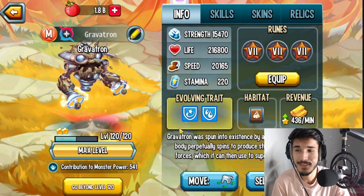Hey, what's going on guys, welcome back to another Monster Legends video. Today I'm going to be reviewing the Monster Gravitron from the recent Maze Island. It's going to be at rank 2 level 120. I'm going to show you guys the best skill setup, the best rune setup, and everything you need to know about this mythic monster. I hope you guys are excited — make sure you drop a like and subscribe.